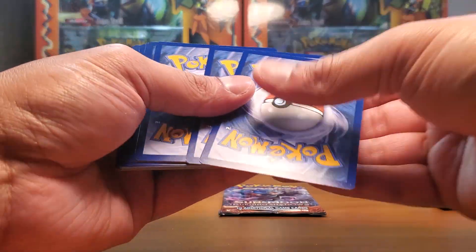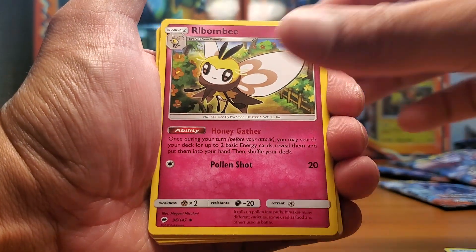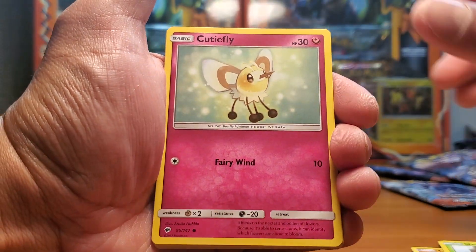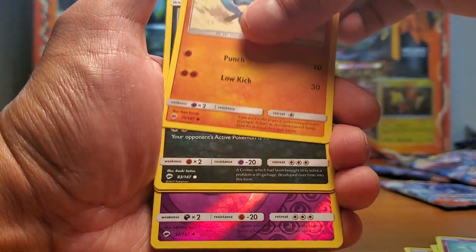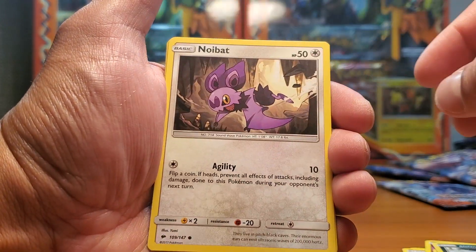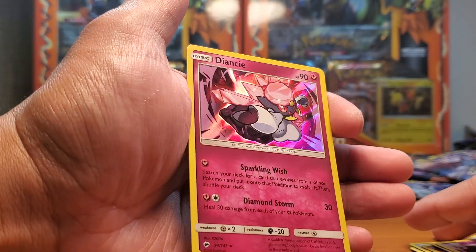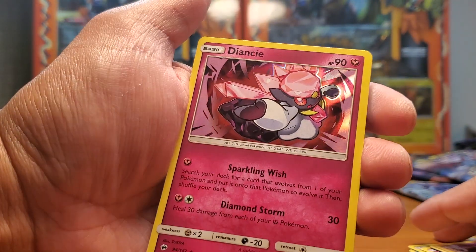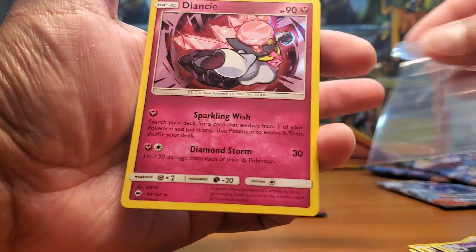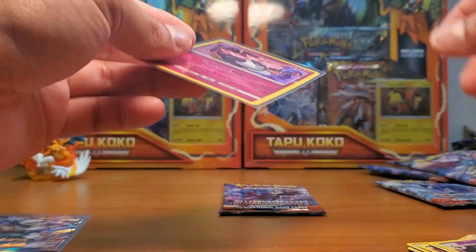Key code, four from the back. Energy, Rainbow, Moon and Sun, Cutiefly, Alolan Grimer. I got this holo already but I will take another one — Lycanroc holo, nice! Keep that on the side.